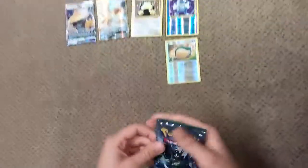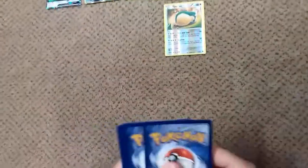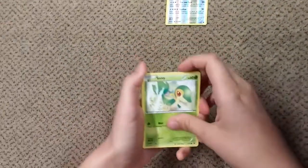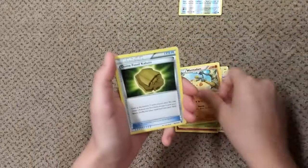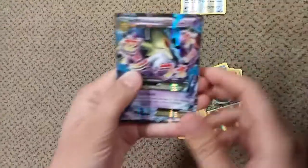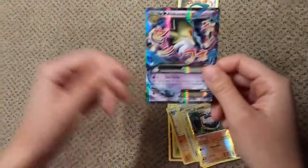Now I'm going to open my other Fates Collide pack. Here's the code card. We have another Snivy, a Meowth, a Gothita, a Jigglypuff, Deerling, Wormadam, Trainer Dome Fossil Kabuto, Altaria Spirit Link, Carbink, and a Mega Alakazam EX. We have gotten good stuff in this Snorlax GX box.